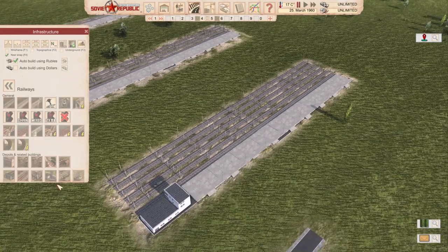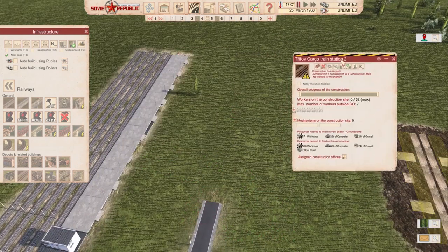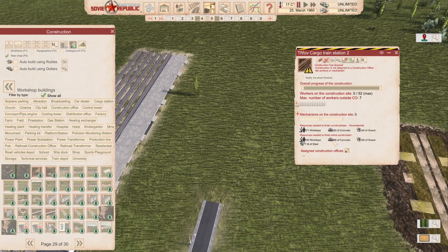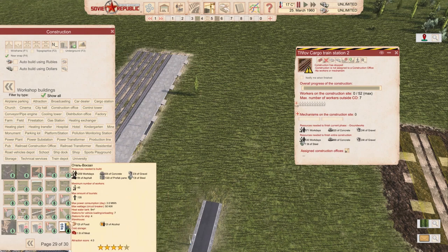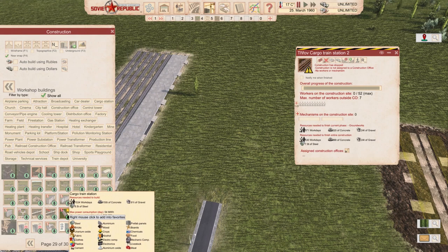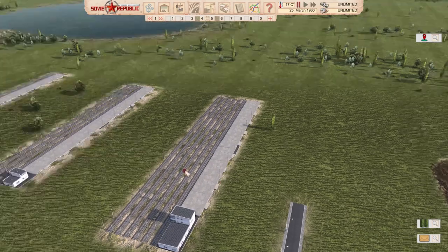Let's check out how it compares to the only cargo train station in-game. On the right-hand side we have the vanilla train station, and on the left-hand side the mod. The mod requires 530 workdays, 8 tons of steel, 66 tons of concrete, and 24 tons of gravel. Even the smallest version is more expensive — almost three times the concrete, almost four times the gravel, and about three times more workforce to finish. Bigger ones are going to be even more complicated to build, but I'm really looking forward to using them.